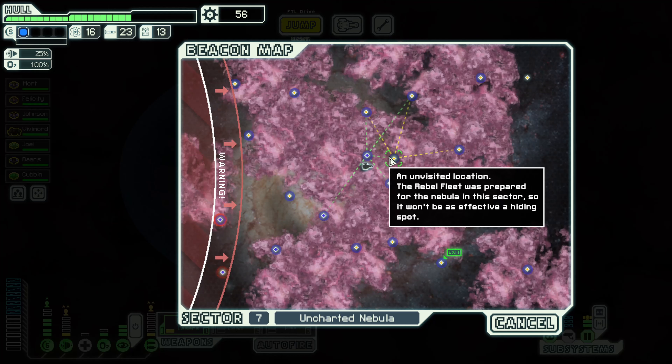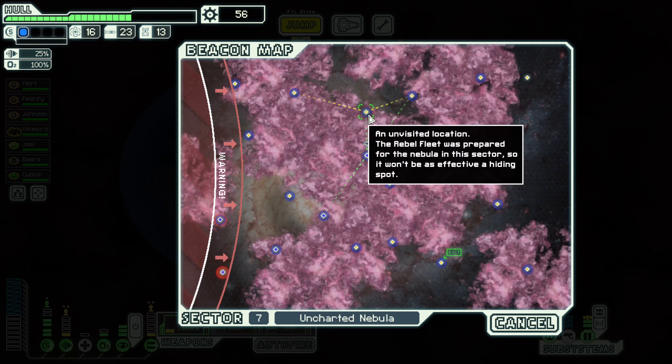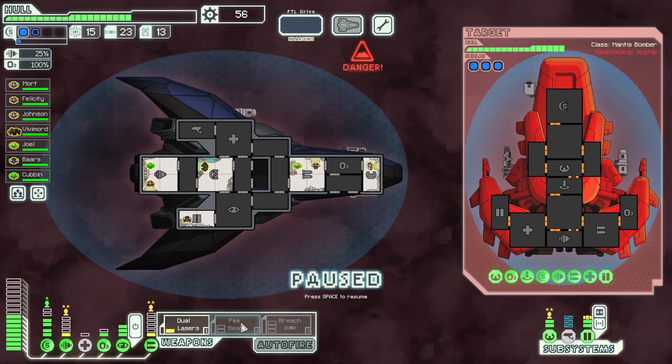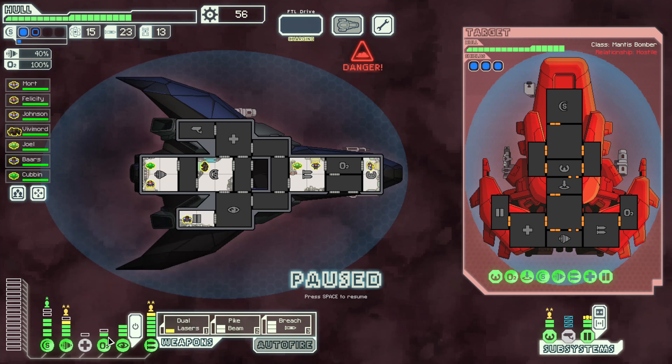We've got 16 fuel — let's go up a little bit higher and see if we can search out all of these. Maybe we can even make our way back through. Nebulas are known to be popular mantis hunting grounds — information we could have done well to heed here. That's a pretty well-kitted out attack ship right there: missiles, some kind of heavy laser, some kind of teleporting bomb. They have a teleporter as well. These guys are pretty well equipped. Let's charge up all of our weapons and put power into our engines — I don't think they'll have more than two shots, and these things can get past our shields anyway, so I'd rather have the evasion chance.